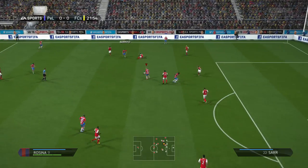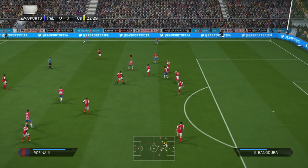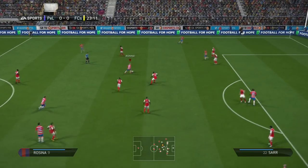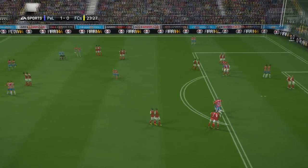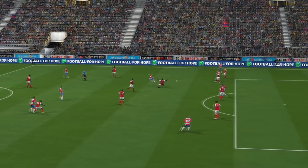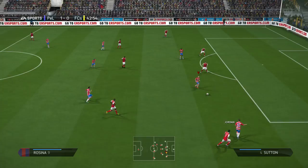Moving on to the gameplay now — Team This Season Rossina performed very, very nicely in-game. I did use him quite a lot as right forward but I also tried him on 3 chemistry as a centre attacking mid in my Serie B silver squad, exactly where the non-informed Rossina plays for me. If you do want to play him at centre attacking mid, I didn't notice much of a difference. Half these goals have probably been scored at centre attacking mid on 3 chemistry and half on 10 chemistry at right forward. It's really up to you.